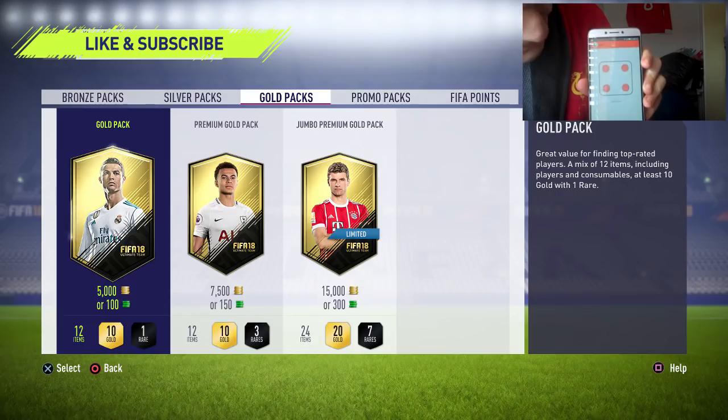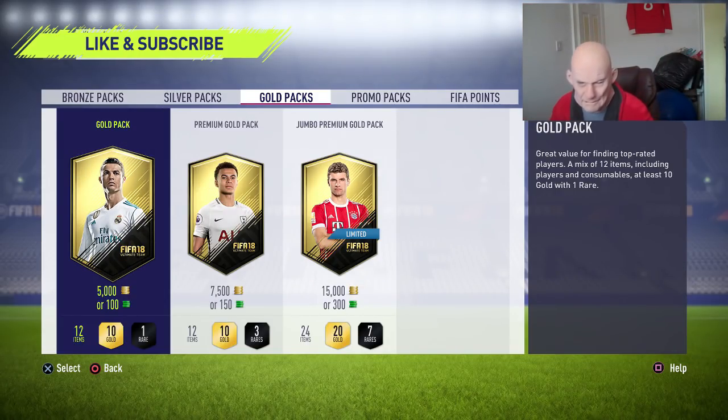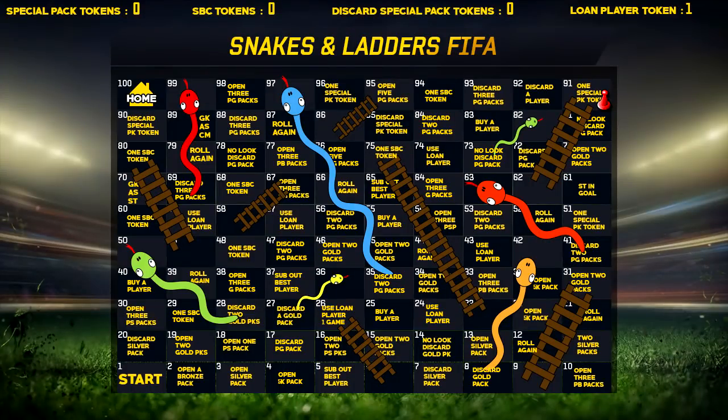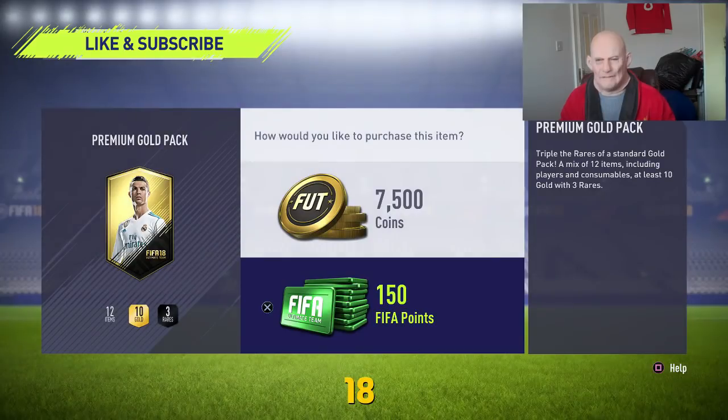Here we go boys, let's roll the dice and see what we get — we get a four. Let's jump over to the board and see where a four brings us. Oh my days, we are hitting the bloody jackpot! Finally the board is starting to behave. We've moved on four spots up to square 95 — open five premium gold packs. Bloody hell boys, we are laughing here.